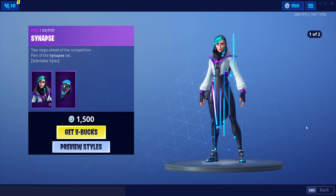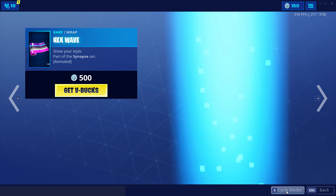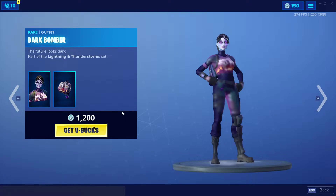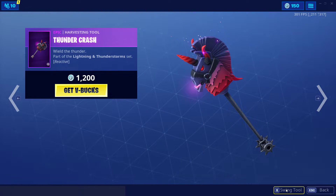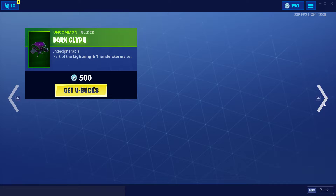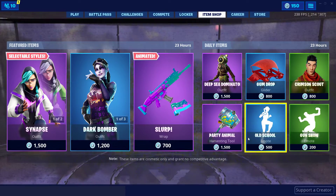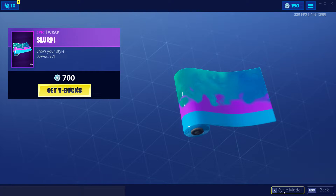We still have the Synapse skin with the two different styles and the Hex Wave wrap, which is animated of course. The Dark Bomber is here, Thunder Crash, Big Axe, Dark Glyph Glider — very cool.